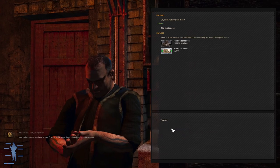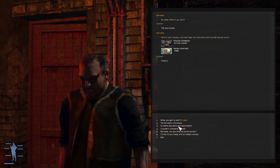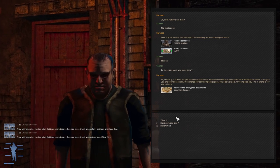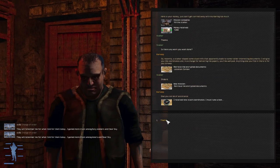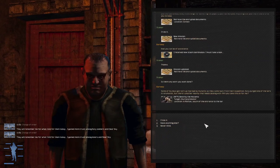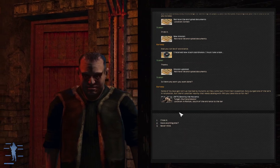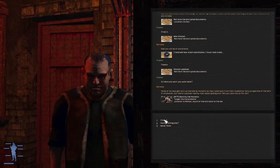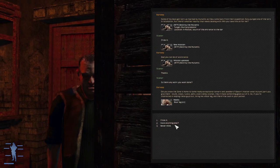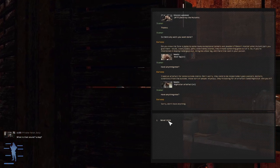Job is done, 7,000 - nice. Kill a stalker. Location Cordon, retrieve encrypted documents - that's an easy job. Location in Rostok south of the entrance to the bar, destroy the mutants - I can do it but it's not a big deal. Any work? Bore legs night star artifact - nothing else.